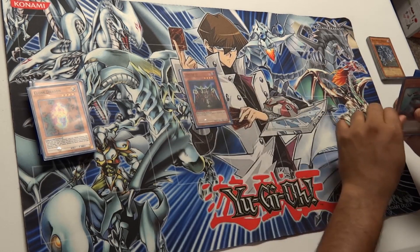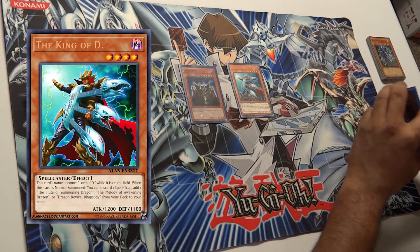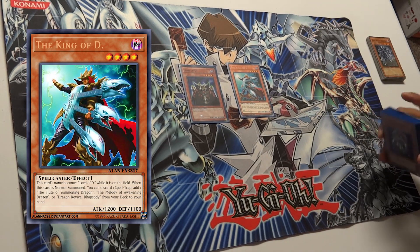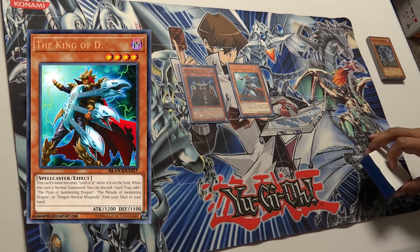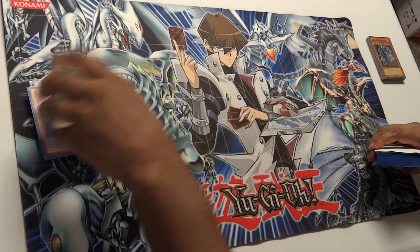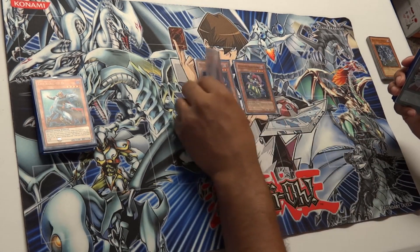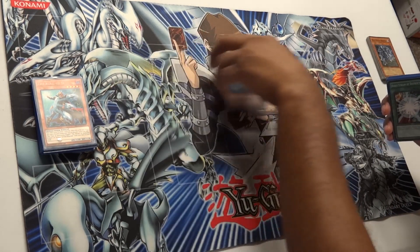Then we have Lord of Dragons, really good to protect your dragons from being targeted by card effects. And then we have the King of Dragons from the Kaiba Legendary Collection — we don't have it yet but it's a really great card. He's already treated as Lord of Dragons, so anything you use for Lord of Dragons like Flute of Summoning Dragon works for him too. When normal summoned, you discard a spell or trap to add Flute of Summoning Dragon, Melody of Awakening Dragon, or Dragon Revival Rhapsody from your deck. Last but not least, Peten the Dark Clown — good tribute fodder and a good stall card.